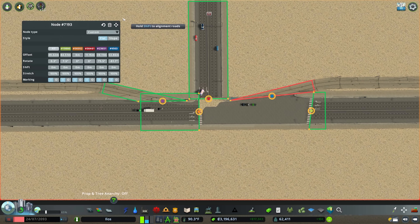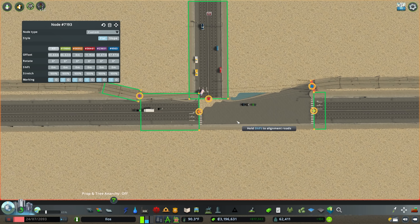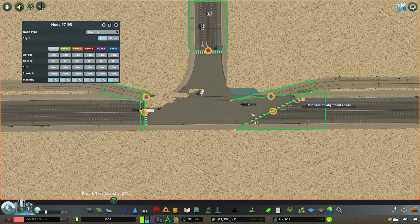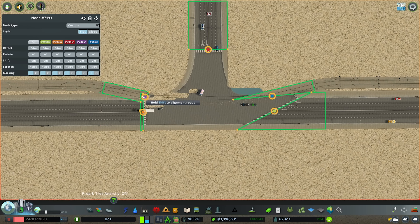We're going to start editing this node. First of all I just want to square everyone off to bring everyone nice and even, and then roll the master offset so we have lots of breathing room. Then we're going to identify the two nodes assigned to the tram line — in my case it's purple and blue — and start shifting them so it begins to line up with how the tram line flows into the junction.